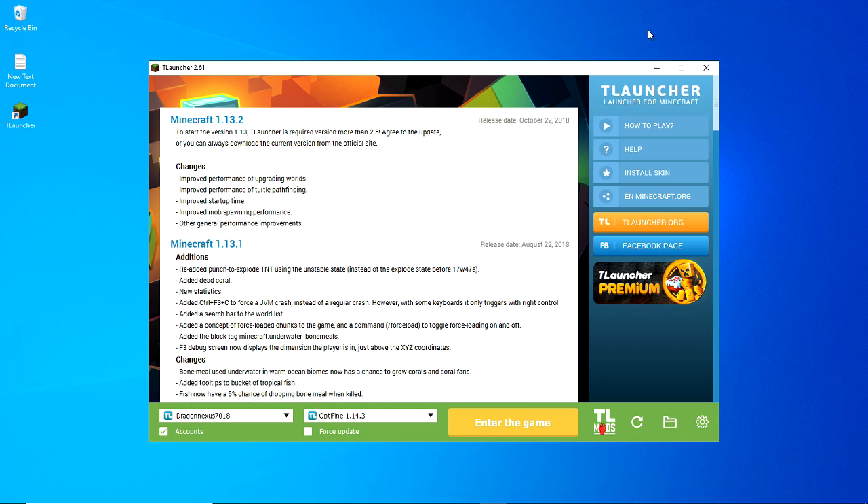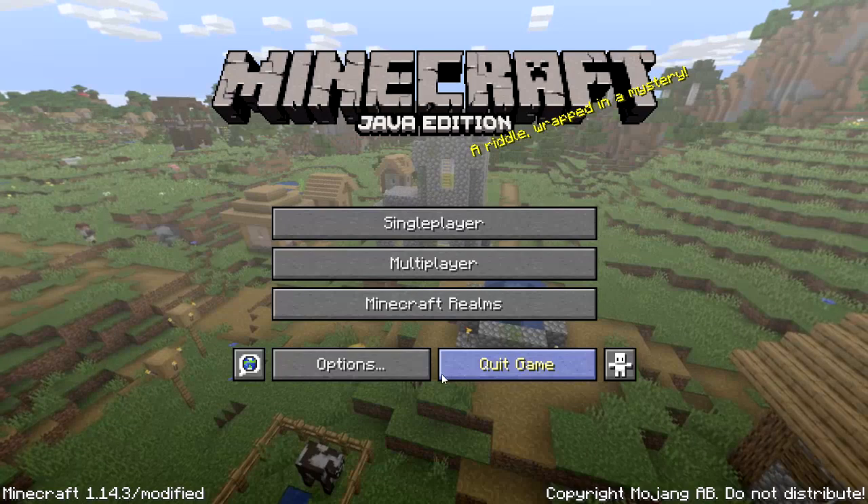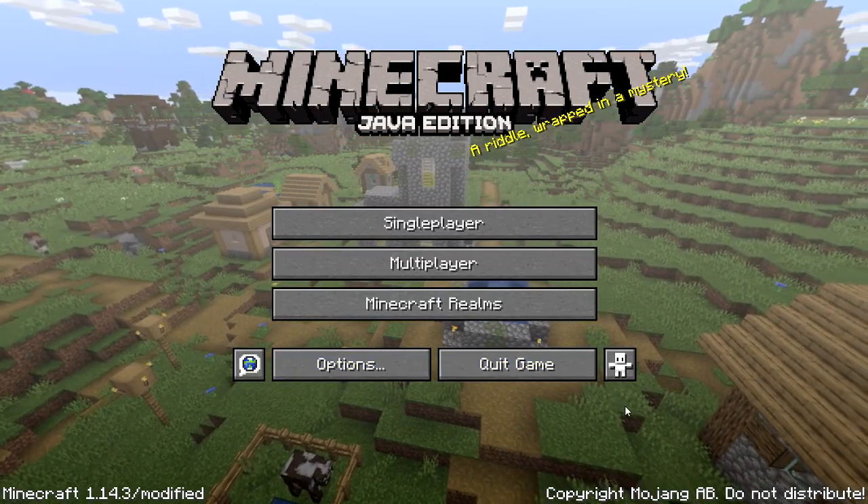For the final setting, it's OptiFine. A lot of you knew this was coming. OptiFine is a mod that greatly reduces lag and has many settings to tweak performance that you can't access in normal Minecraft. The best part is it's accepted on a lot of servers.